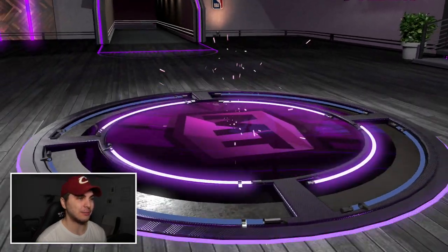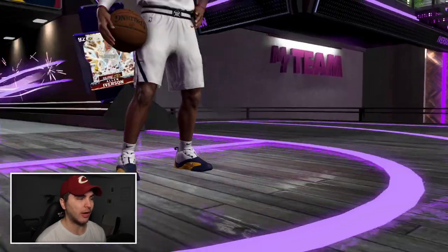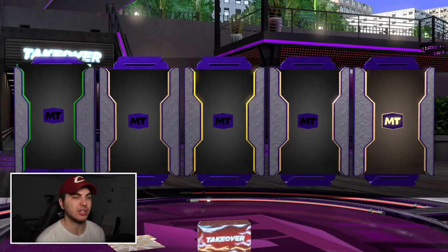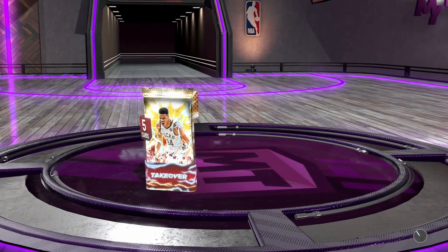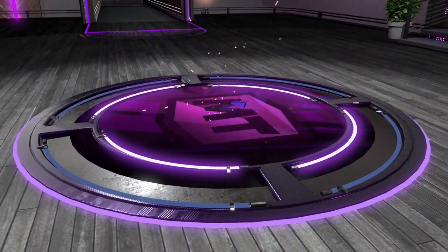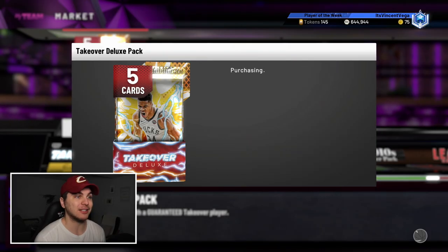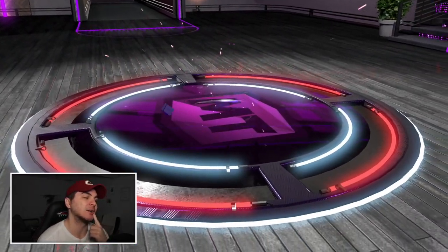These non-guaranteed packs are basically a guaranteed amethyst — that is what I'm learning. Another Allen Iverson... I'm not sure how to feel about that. Let's go with another guaranteed — I guarantee this is gonna be a diamond or lower, and yep. I paid an extra 7K MT just to get another Allen Iverson. There are literally three amethysts in these packs and I only get AI. I would love for 2K to explain that kind of thing but they don't have to explain themselves to anybody.